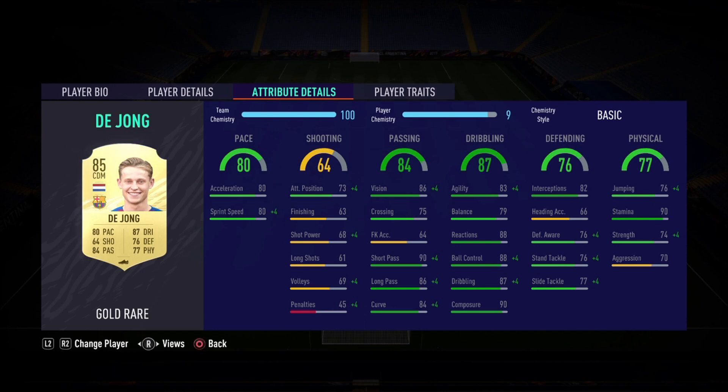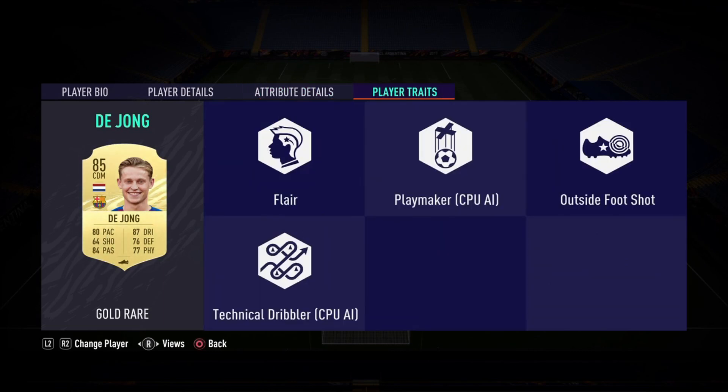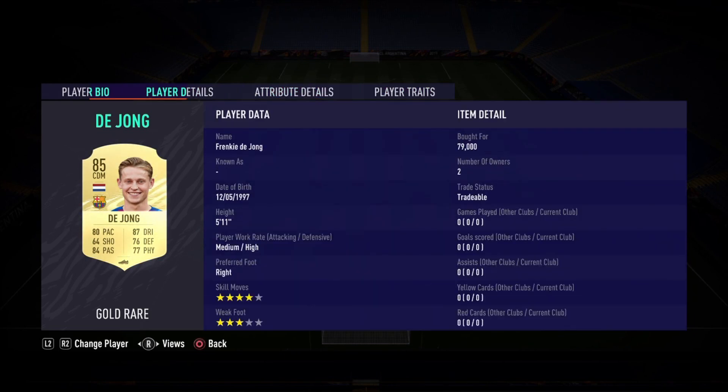Lastly, the physical of 77: 90 stamina so he'll last the whole game, 74 strength, and 70 aggression — all getting a plus five boost with the anchor, so I'm not complaining. The player traits are flare, playmaker, outside the foot shot, and technical dribbler. I'm so excited to try out de Jong — is he worth the hype from last year? We shall find out.